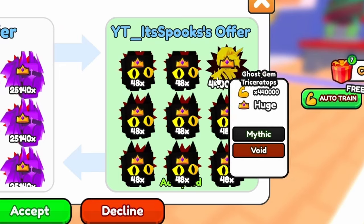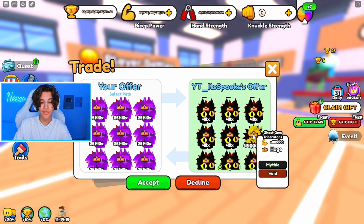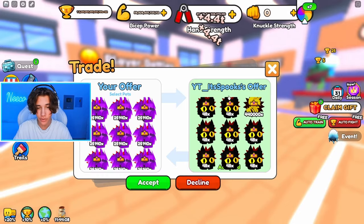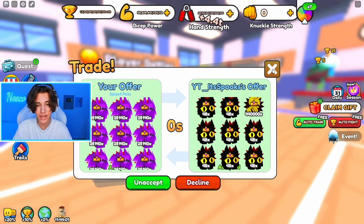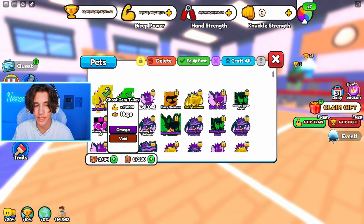Also in the mix, we got the ghost gem triceratops, which I believe is 880,000 power — because in the trade it says 440,000, but once we get it as a ghost it's gonna be 880,000. That's quite crazy, and I think it's even stronger than the rainbow gem T-Rex. He accepted the trade — let's accept too, 5-4-3-2-1, and here we go! We now have a full team of the brand new gem T-Rex.